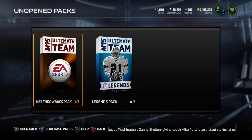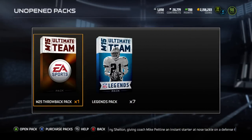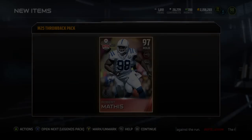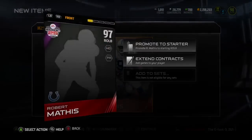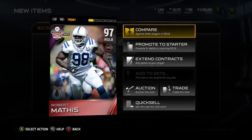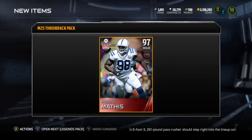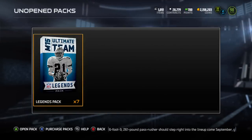That's all the packs, but we still got the topper — the throwback pack. Can we get Aldon Smith, Navarro Bowman, Victor Cruz? Robert Mathis! I'll take that. This is a delayed reaction — I already knew I got him. We'll definitely take a Robert Mathis; maybe I'll put him on bench, I don't know. This is a really good pull — 97 overall.